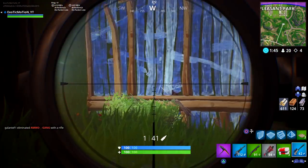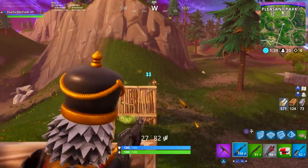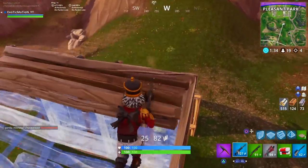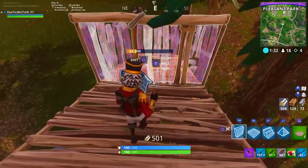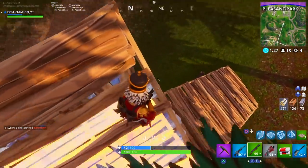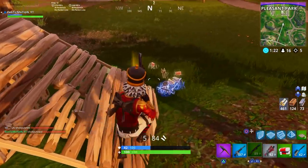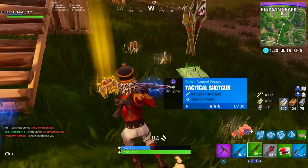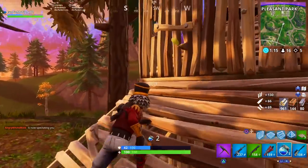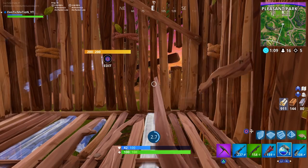There's a person right here - we see each other and they're building first. I'm going to get aggressive, build above them, and shoot down because once I have high ground it doesn't matter what walls or ramps they have. Jetpacks are very tricky right now because people can get above you no matter how high you build, but you just have to keep building. This is Fortnite - building is about 50% of this battle royale game mode.